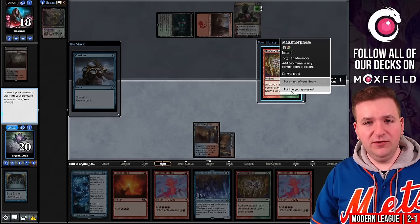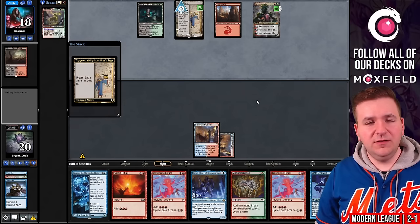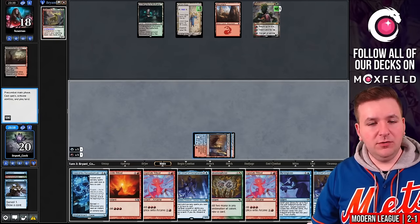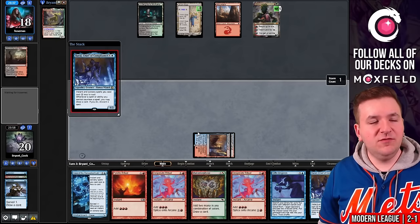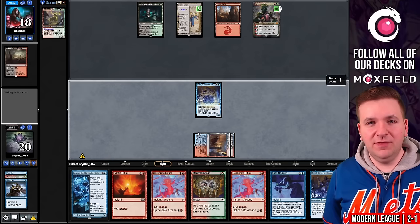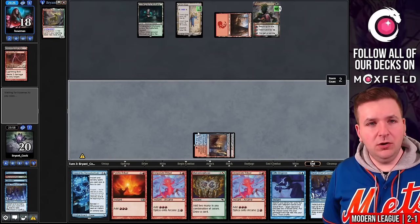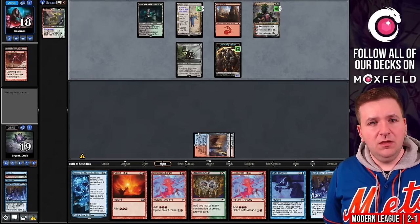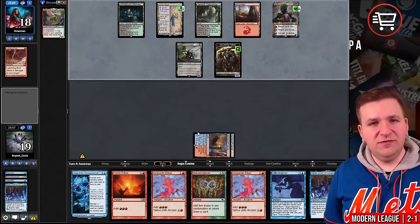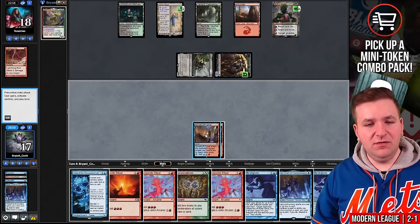We find another Desperate Ritual. I'm going to Consider on main phase in case we hit Strike It Rich — that can go to the graveyard. We pick up Gifts Ungiven. They return the Urza's Saga and play it. Draw for turn — it's a Baral. I'll play Baral here, assuming it's going to die. They Lightning Bolt the Baral. Orcish Bowmasters — sure. Saga goes to second chapter, they return Bloodstained Mire. We fall to 17 life and miss on land again.